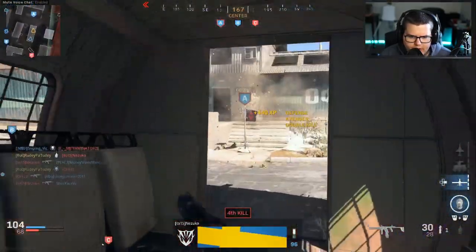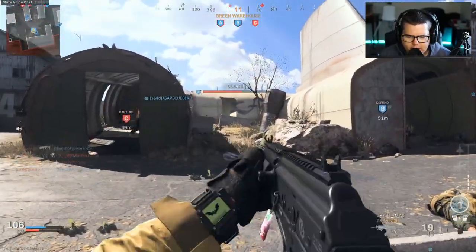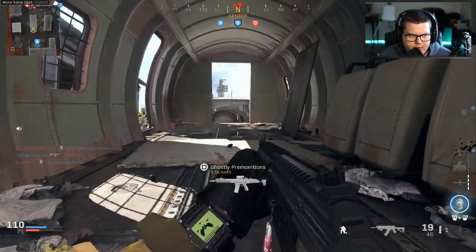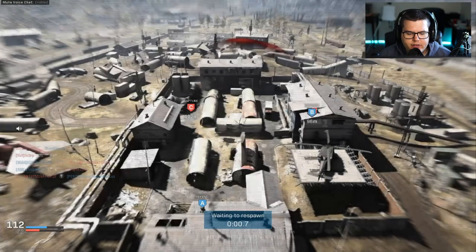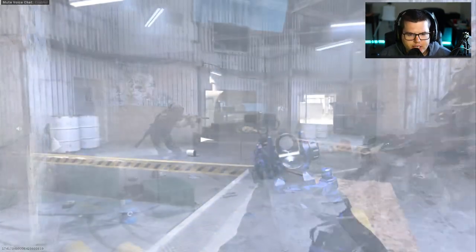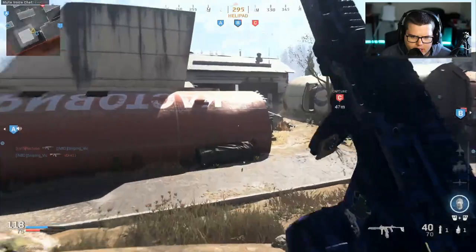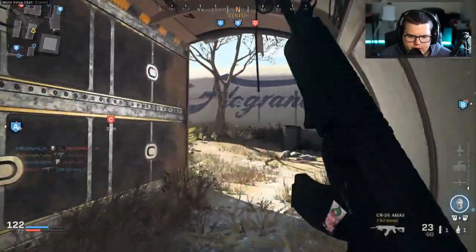Get off my side! I don't even have this other gun unlocked yet, or maybe I do — I haven't even used it. I know it's a good gun. I got stunned — and on one of my classes I have Battle Hardened, which is really annoying not to have right now. I heard this guy to my left but didn't see him. I just hit level 94. I know I did not just spawn into a flash grenade. This guy's using that shirtless skin — I'm so tired of seeing that everywhere.